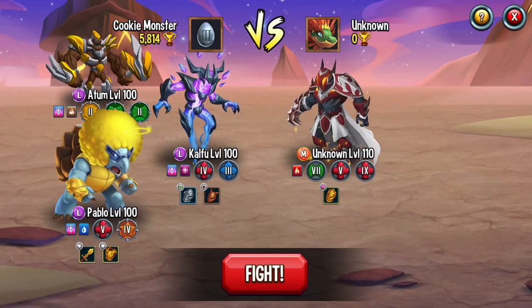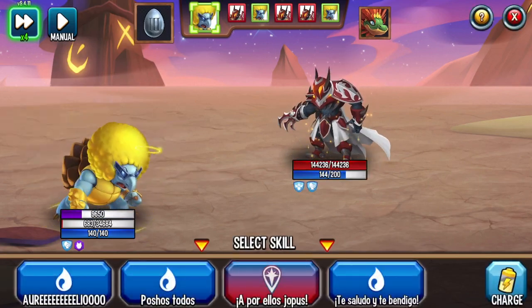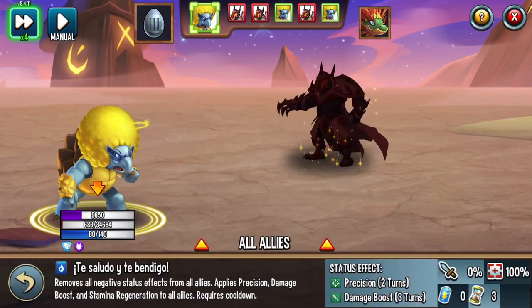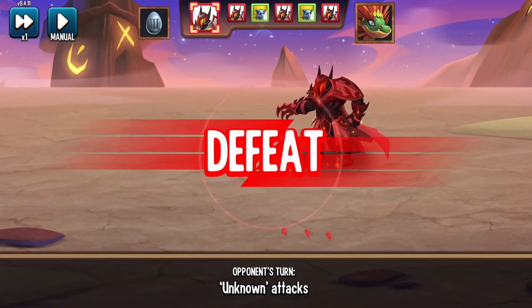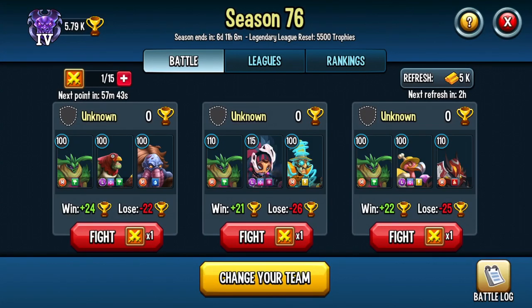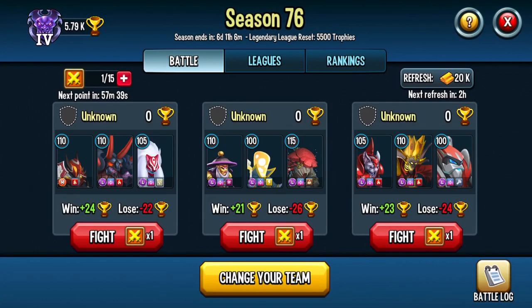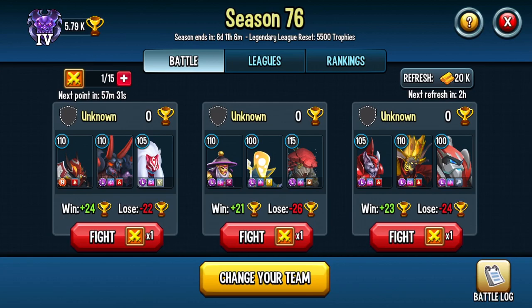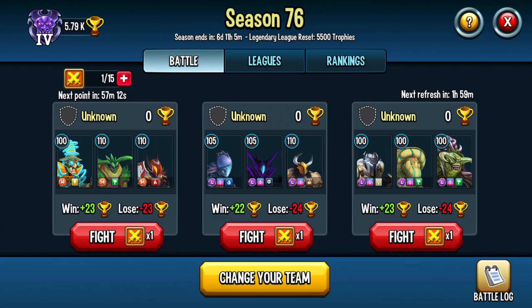I don't want to drop down to Champion 1 because then I would get less coins. I'm going to try to defeat this level 110 mythic all by itself. This guy's almost already dead — we're going to possess him. He has skill mirror so we can't really do much. He just defeated me, and now I'm out 500 coins, a trophy, and a point. Points are very valuable; make sure you don't lose points. Don't fight unless you're sure you will win — waiting out the refresh time is much more worth it than losing an hour.